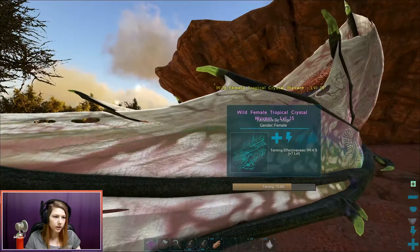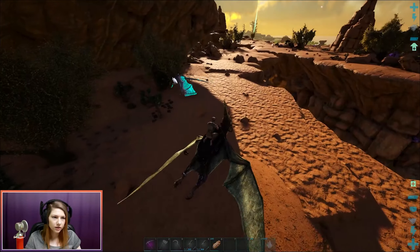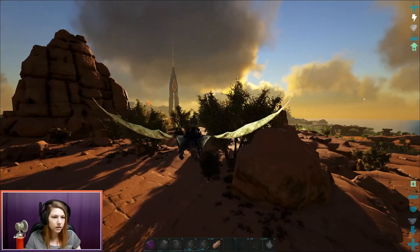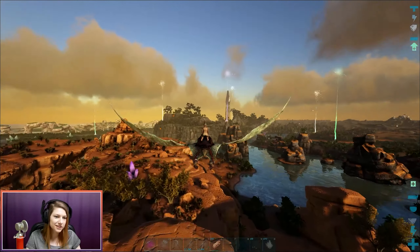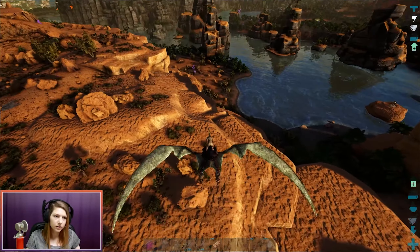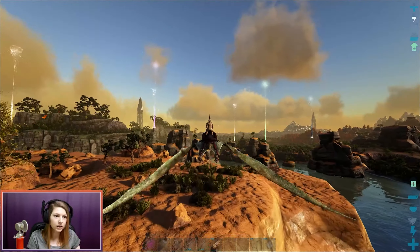Stay safe. Okay, this one — there's another wyvern right there. Oh, I should follow him. So pretty! Oh no, wait — I thought it was also a friendly one. That's not okay — no no no, go away! Stop! Where did my wyvern go? Oh no. Where did my wyvern go? Go away — I'm not interested in you. Well, I kind of was, but then you turned on me.